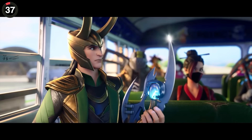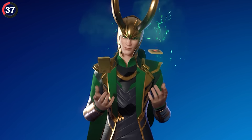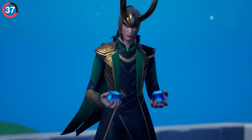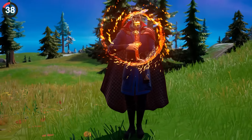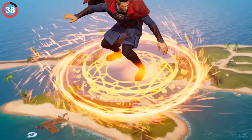Moving on to Loki, he has one of my favorite Easter eggs, hidden in his Mischief Flip. He summons all kinds of random items until he cycles to a friendly face — it's Klev, the blue cube from Chapter 2, hiding in a Loki emote. Kind of like how Doctor Strange has a glider which seems like a usual spell, until you look closely and spot cube runes on it.